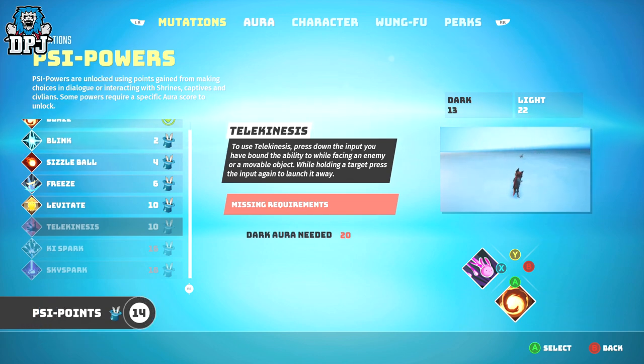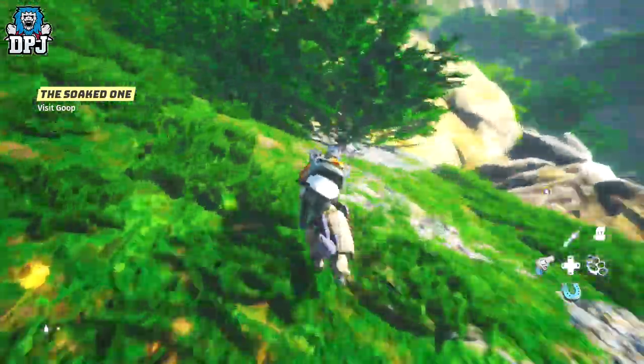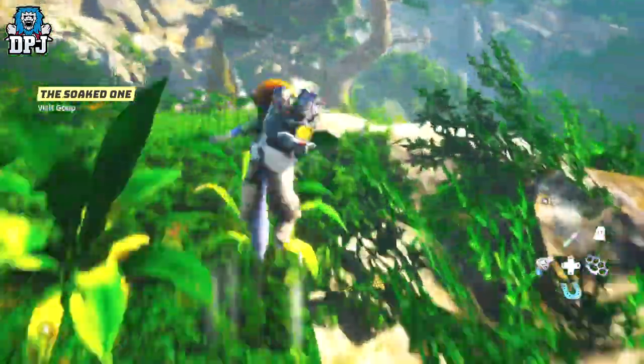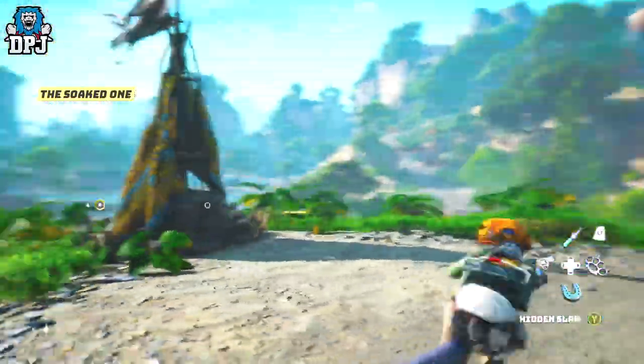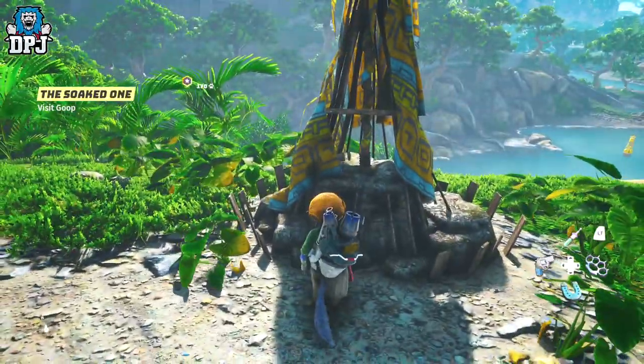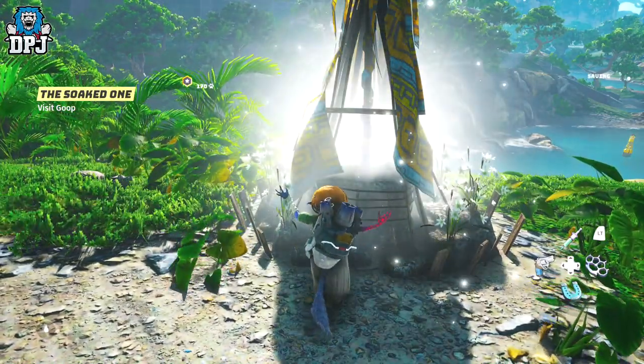So how do you get PSI points? They are rewarded for interacting with certain shrines around the map, which seem to be in at least every small town I've visited. As well as earning PSI points, some of these shrines will also unlock further PSI powers — though even after they're unlocked in your PSI powers tab, you still need the right amount of light or dark aura to equip them.